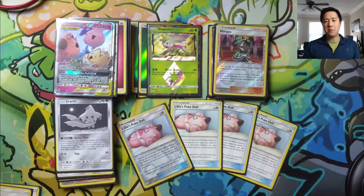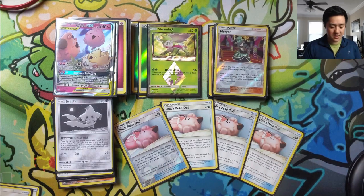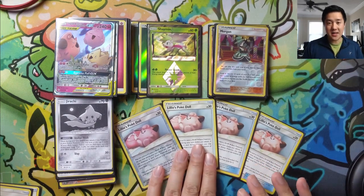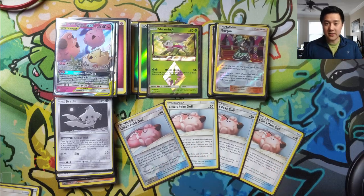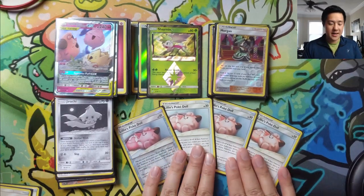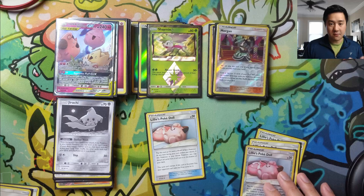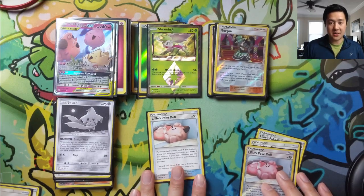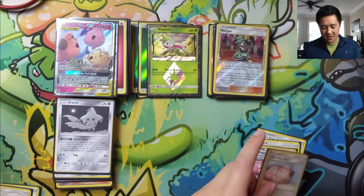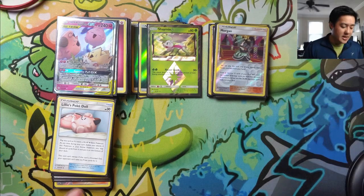Lily's Poke Doll is primarily for stall. For example, say we're facing ADP and they've pulled up their GX — we can only sustain three knockouts, fewer if they hit the babies. But Lily's Poke Doll is a zero-prize active Pokémon. If you manage to Morgan up while it's in the active, it's a free switch too: you add it to the bottom of your deck, put the babies in the active, and execute the combo. It's also a great Jirachi target.